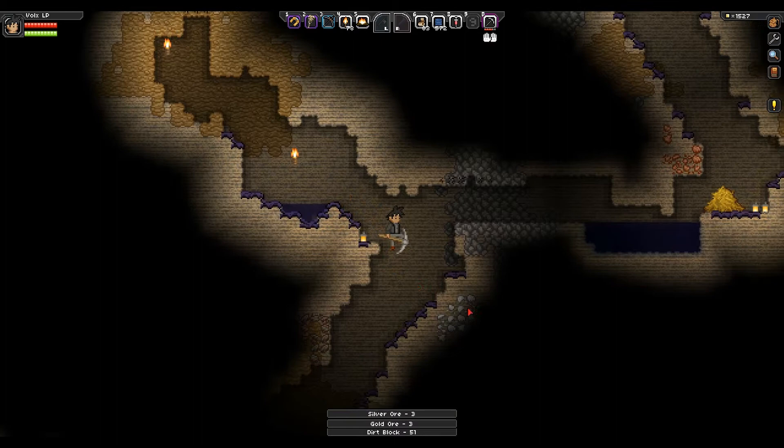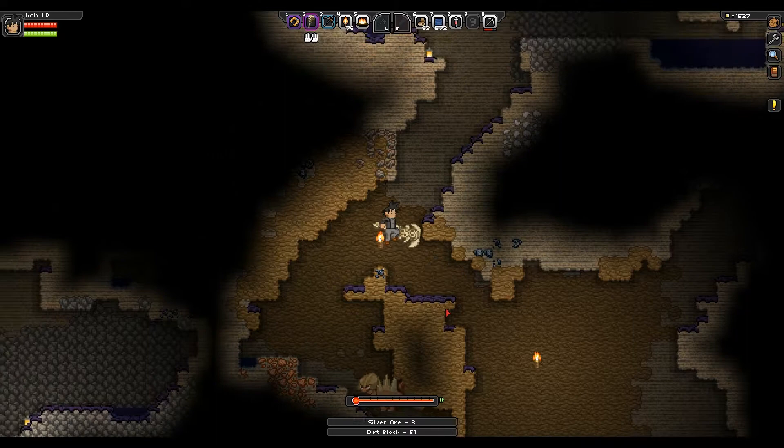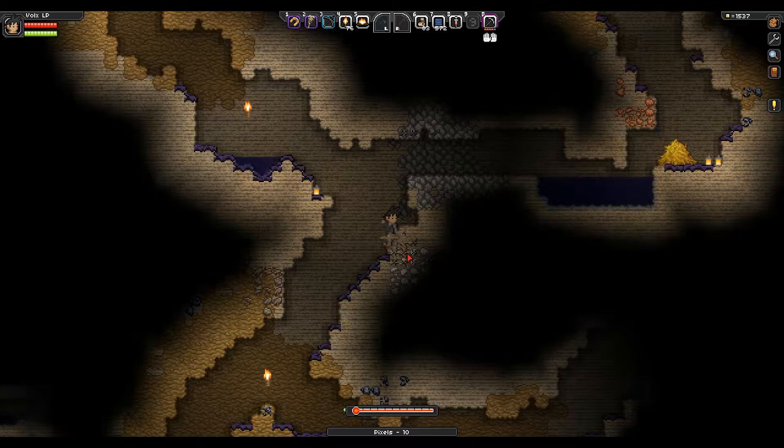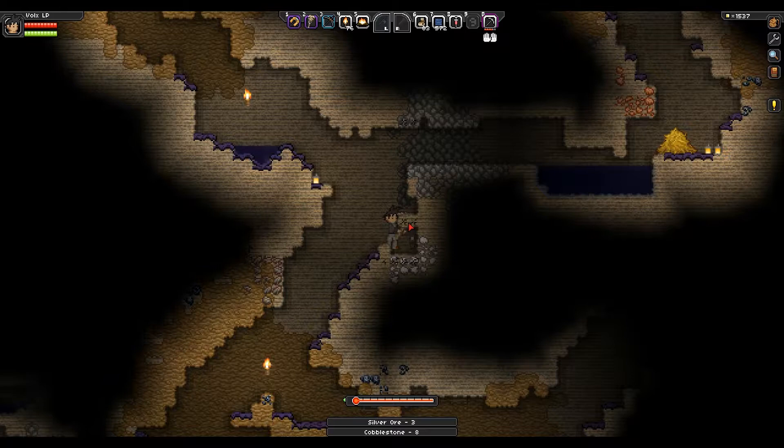I'm going to pop down a torch so I can see through these walls — yes, because that's how it works. There's a bunch of silver here. There's more light down here. Let's just take care of those enemies. There's a lot of copper there, but I don't want copper. I want to get silver and I want to get iron.